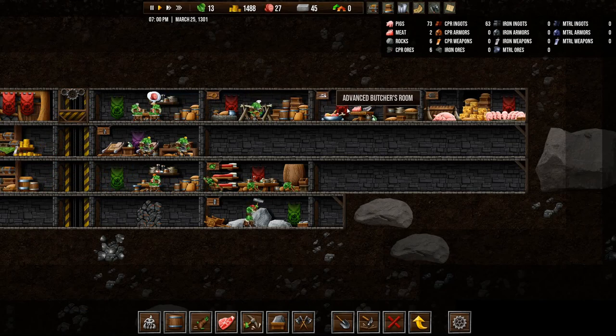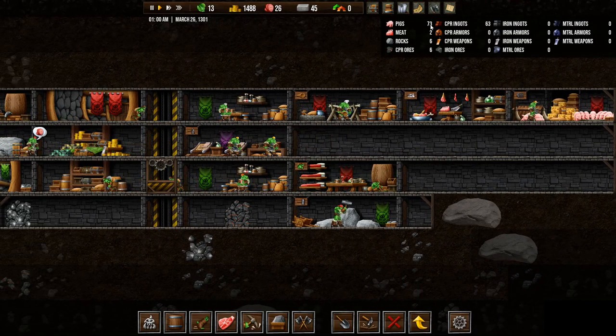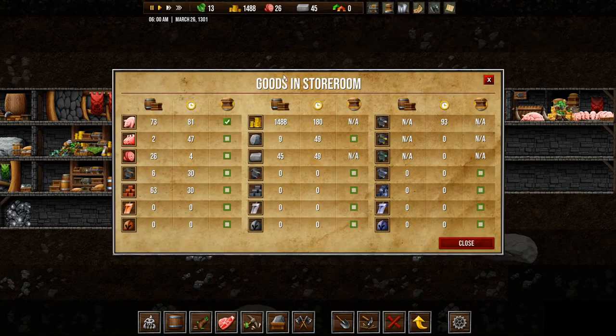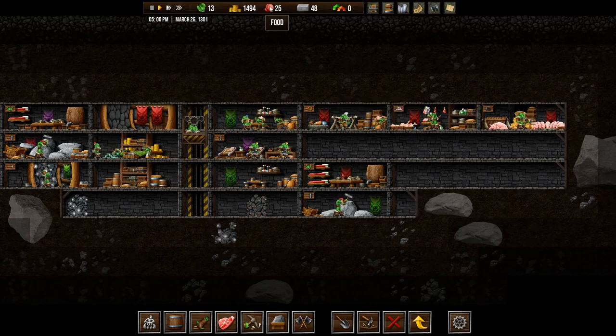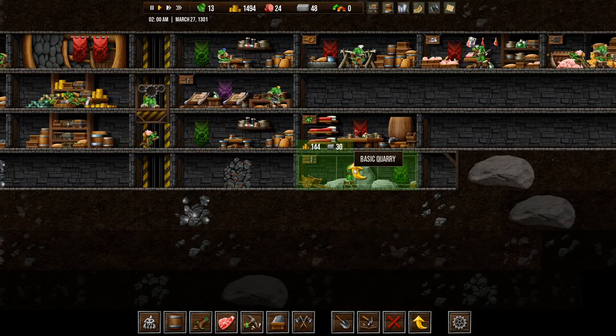So hopefully this will keep up with our demand. We have 73 pigs in there now. So the cook will start cooking soon. Food is a bit of an issue, and so is stone. So we built a basic quarry here, and I think I'm going to upgrade that.